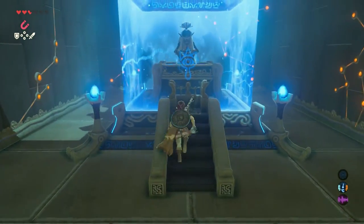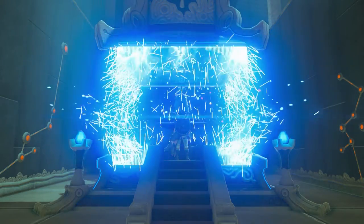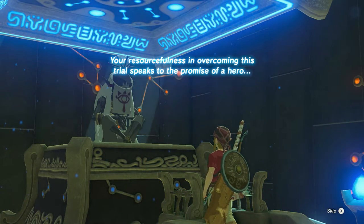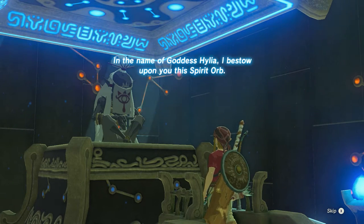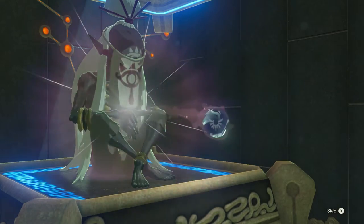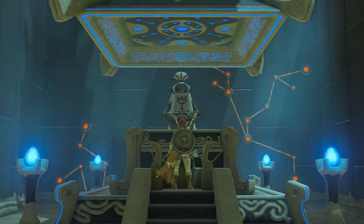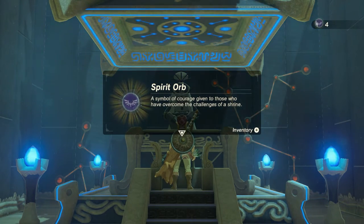Go stand before him and press A. Your resourcefulness in overcoming this trial speaks to the promise of a hero. In the name of goddess Hylia, I bestow upon you the Spirit Orb — a symbol of courage given to those who have overcome the challenges of a shrine.